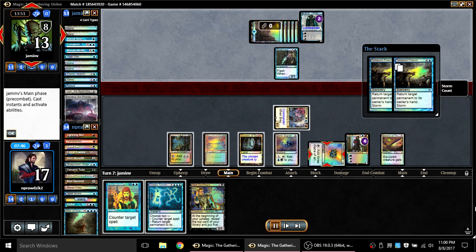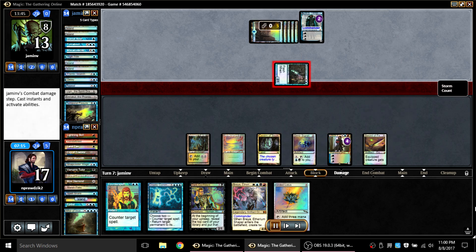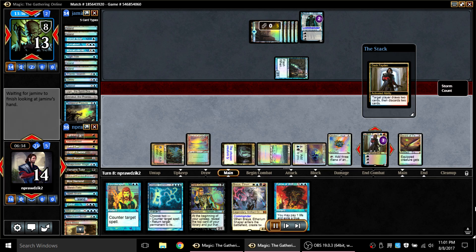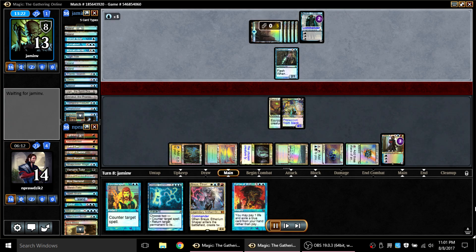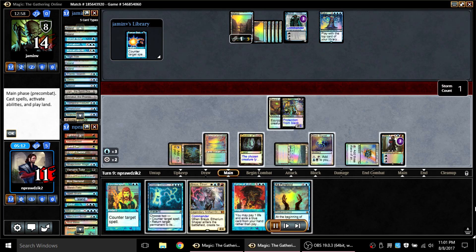My opponent minus-es a Snapcaster — I just let that happen. He's down to one card in hand and goes for Temporal Fissure. He bounces Breya and a Gilded Lotus, a little odd, but I let it all go. At this point my opponent has no cards in hand and Merchant Scroll resolved, so I fetch up a Force of Will since I now have Breya in hand. I play a land — Arid Mesa — fetch a Tundra, cast Gilded Lotus again, plus Dak Faden targeting my opponent since he has no cards in hand, and kill a Time Twister which was really nice. Then I cast Dark Confidant and equip him with Sword of Feast and Famine.